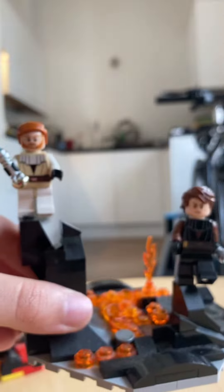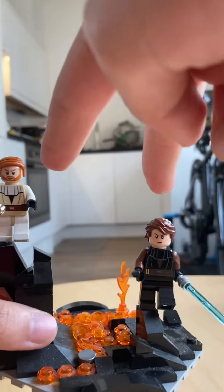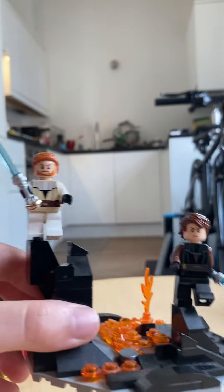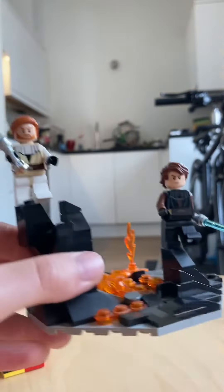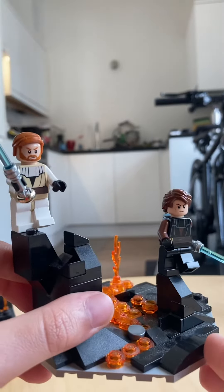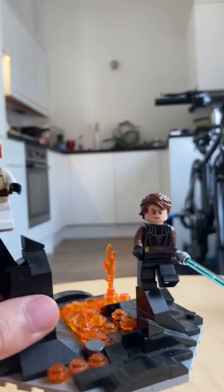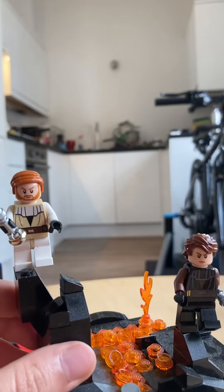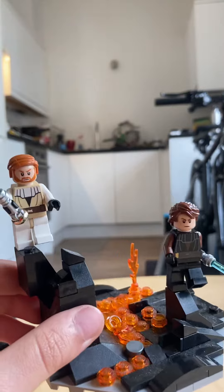So this is the MOC that I made. As you can see, the two minifigures are actually the ones that are supposed to be doing most of the fighting. I gave them their Clone Wars outfits because I prefer them, but it doesn't really matter that much because it's just a MOC. This isn't their full battle — it's specifically the famous high ground bit where Anakin thinks Obi-Wan underestimates him, and then he gets his limbs cut off and cries.